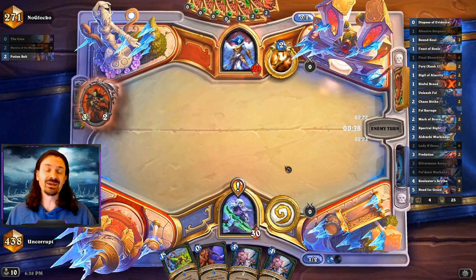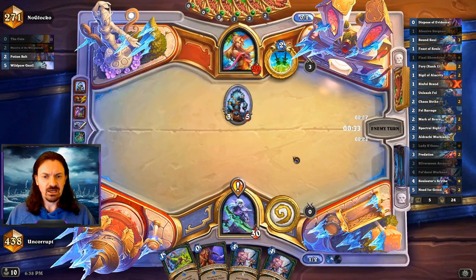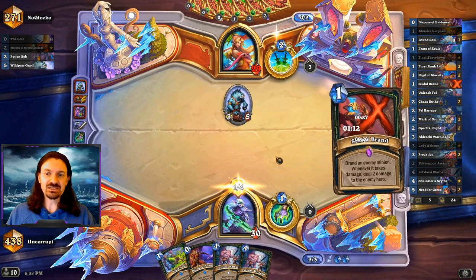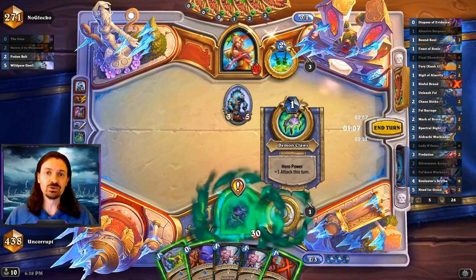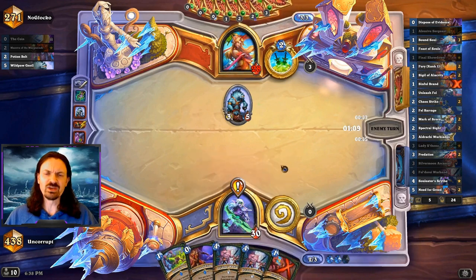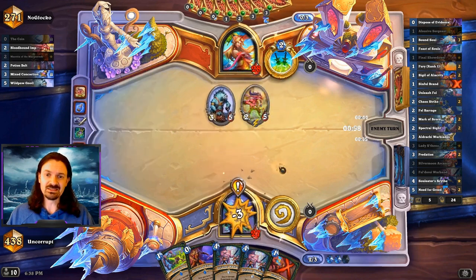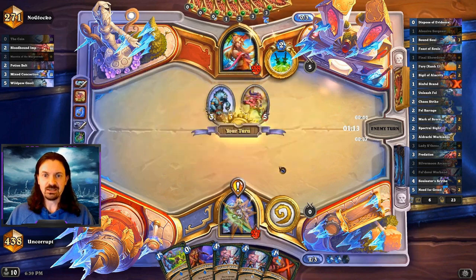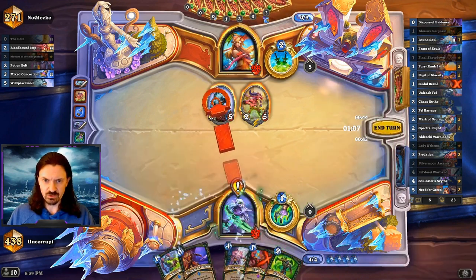On turn two I find out I'm against a rogue — we see the potion belt — and then our opponent drops a Gnoll. Unfortunately, my draws haven't been all that good: no early game card draw, and it's turn three with nothing to do. Ideally I'd like to draw a card in some form, but I can't. So I'm going to hero power and swing face to start getting in that chip damage. I go ahead and play the Felderai Warband to clear the Gnoll simply because when you're playing against miracle rogue, they can pressure you and kill you rather quickly from the board. We don't actually have to have the Warband to win — it's just a tool we can use, and sometimes we use it to clear our opponent's board.